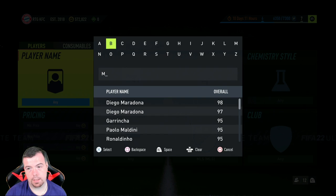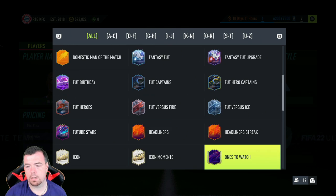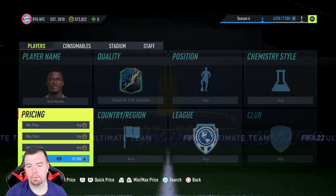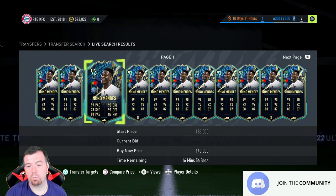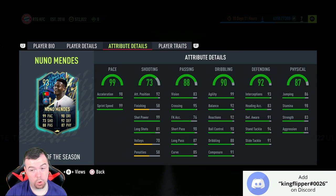Let me double check Mendez's team of the season price - someone told me it was 100k. His normal card is 76-rated, there's no 78-rated version. His TOTS is actually 120 to 130k, and buy-it-now is around 140k.